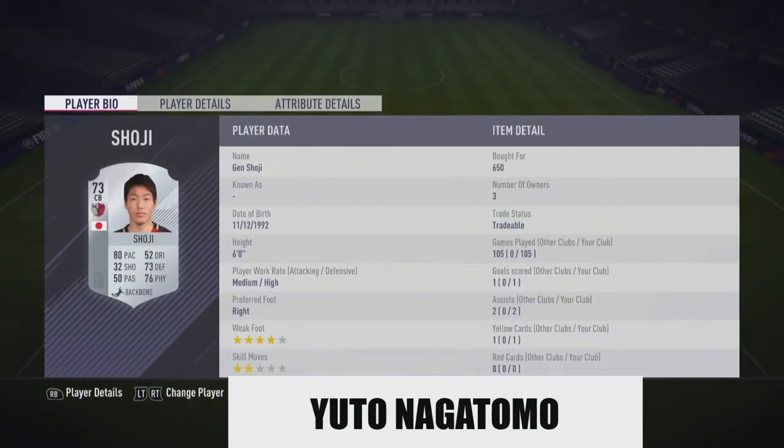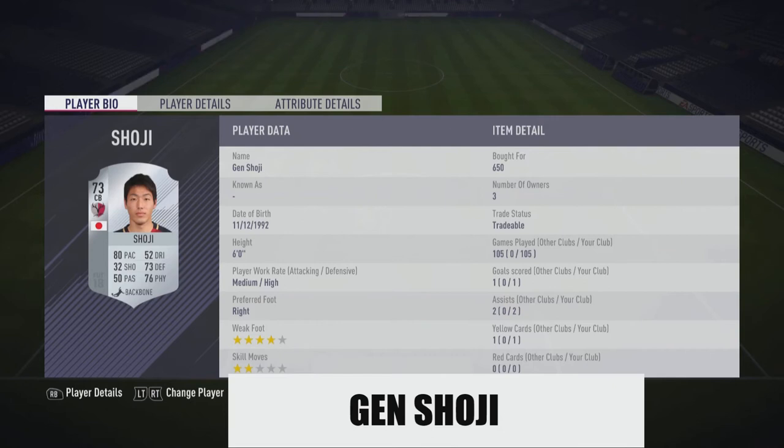For the first centre back position this could be debated - it could well be Makino who starts against Colombia - but I've gone for Shoji because he's tall and fast. He may lack defensive experience but his pace and height make him the pick. He's 25 at the time of this World Cup. If they did choose to play him, he might give away a penalty or something like that, but he's just fast enough and stronger than Makino in my opinion.